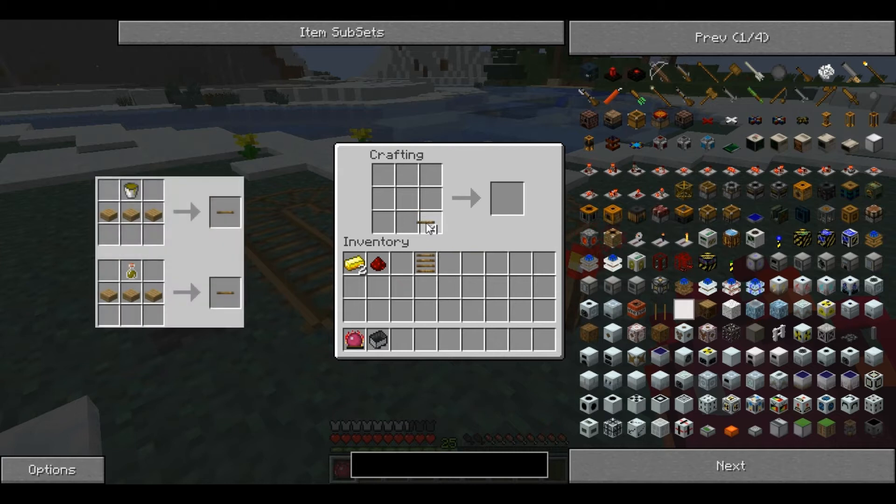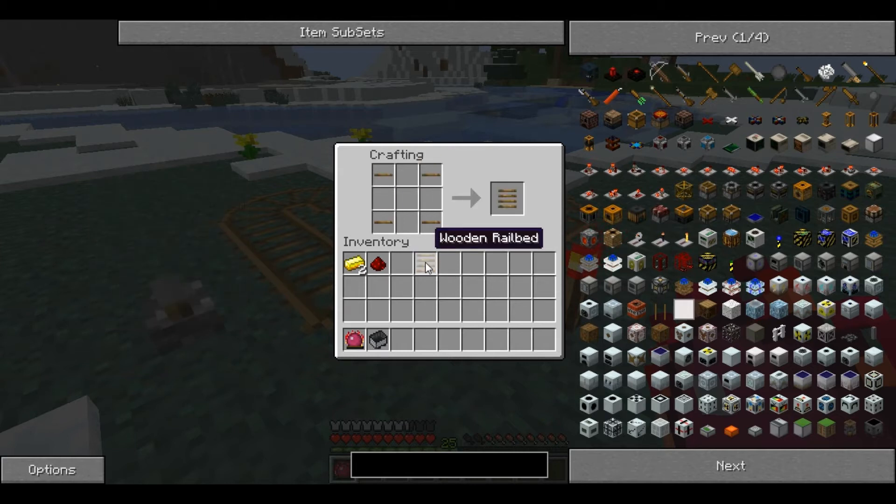You need wooden ties — four of them — and a wooden rail bed, so eight wooden ties in total, plus two gold ingots and a redstone. This recipe creates eight booster rails.